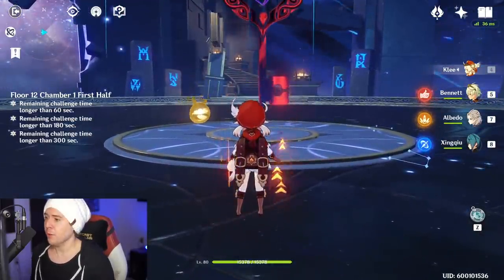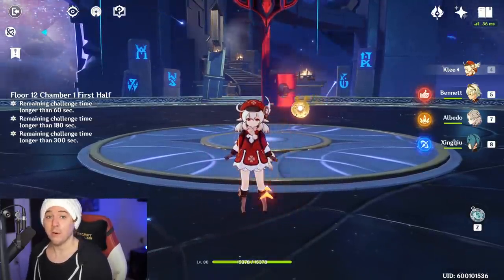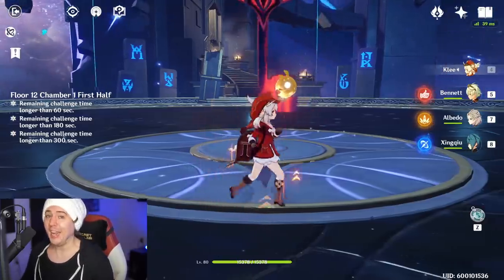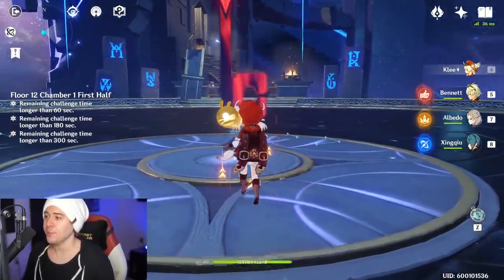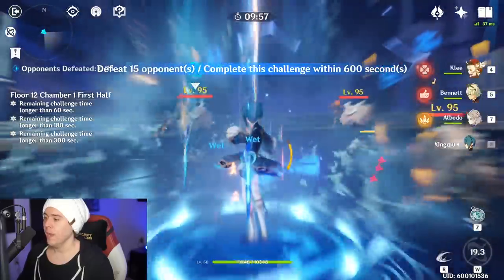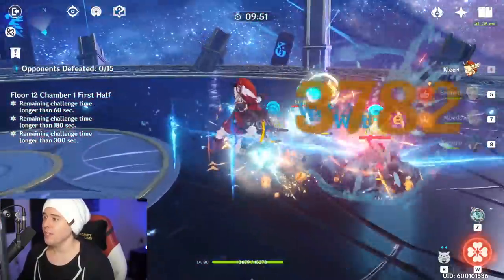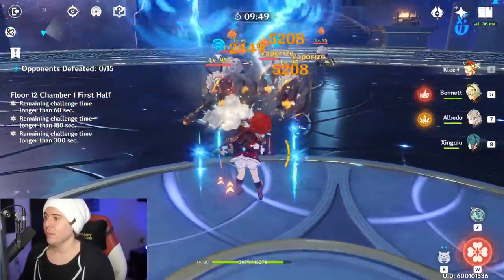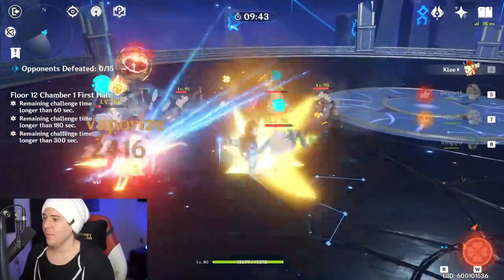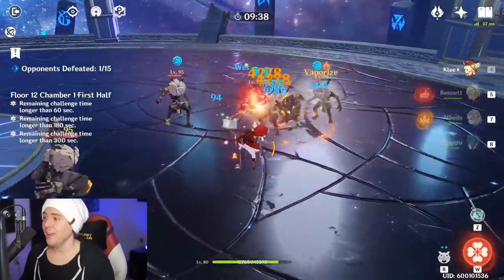The first team concept showcases the power of proccing Vaporize. This works with any Pyro character — DPS Bennett, Klee, Diluc — any character where you want to proc Vaporize over and over. You pop his ultimate, use his elemental skill, and then attack. As you can see, even with Klee, we're hitting the water from Xingqiu's swords before we actually do damage with our charge attack or normal attack, which is fantastic.